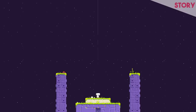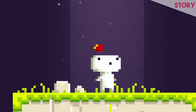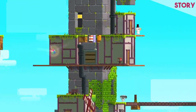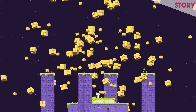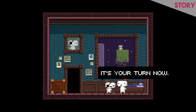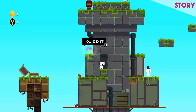Fez places you in the role of Gomez, who early in this tale is handed the baton — or Fez — which grants him the power to manipulate the world, rotating it in four directions and shifting it from 2D to 3D. His aim is made very clear from the get-go: he needs to collect all of the cubes to restore the hexahedron and essentially stop the world from exploding. There are a few non-player characters, but it's this little guy who travels with you and gives you advice at every step of the way, who ends up becoming your closest companion.